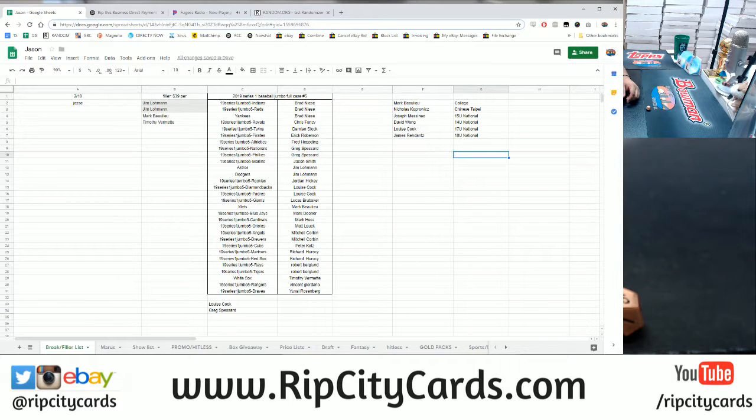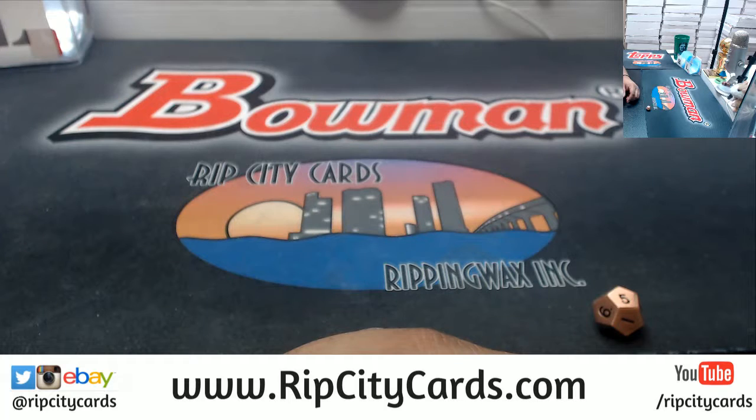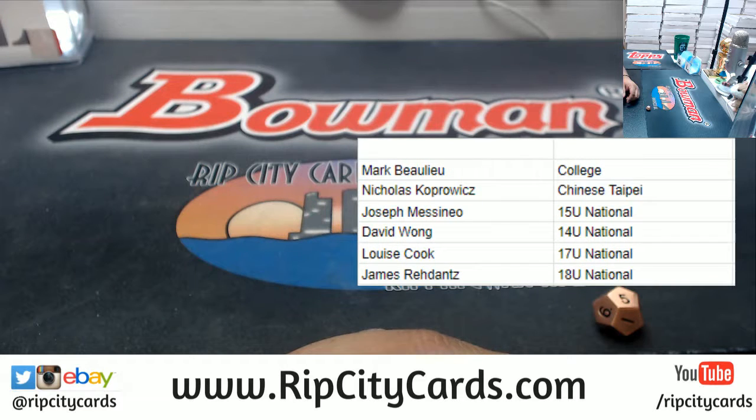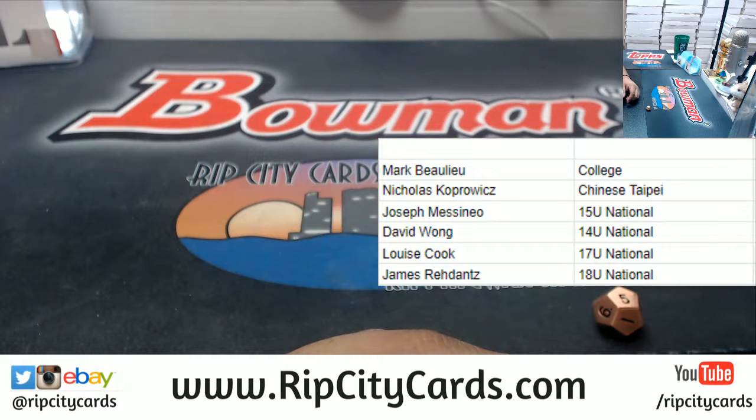Alright, so there it is — you probably can't see it so let me blow it up. Mark has the college spot, Nicholas has the Chinese Type 8 spot, Joseph has the 15 Under spot, David the 14 Under spot, Louise the 17 Under spot, and James the 18 Under spot.